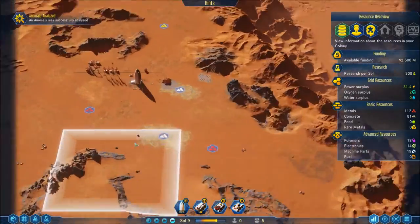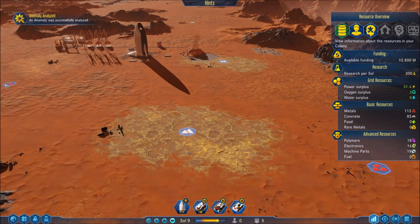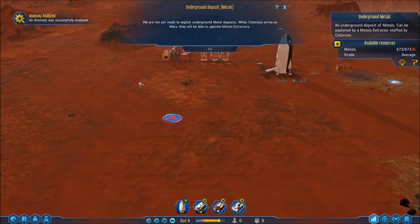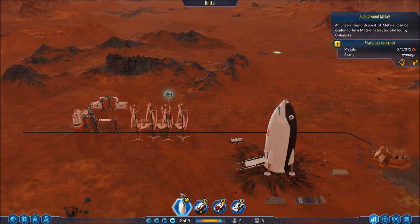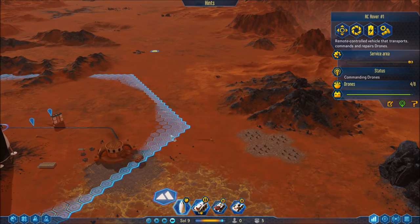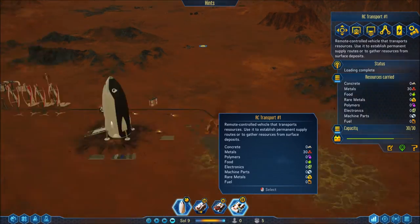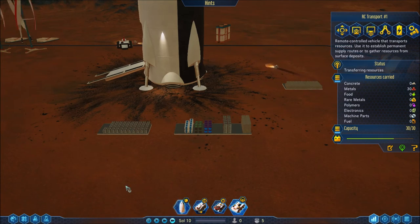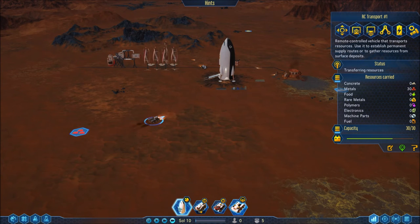I'd like to put that dome smack dab in the middle of here, which is irritating because if I can get two mines right here that'd be a ton of metal I could grab. But I can always put a dome right here and go from there. Our transport can store something ridiculous — I think 300 units. Our rocket is here and ready to go — sweet, this has got some stuff I desperately need.